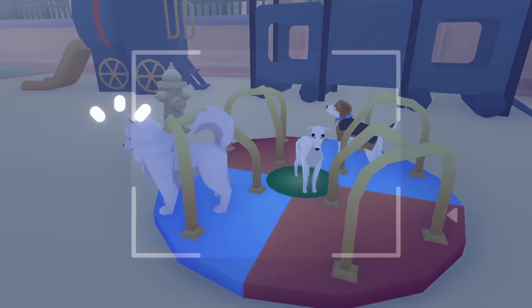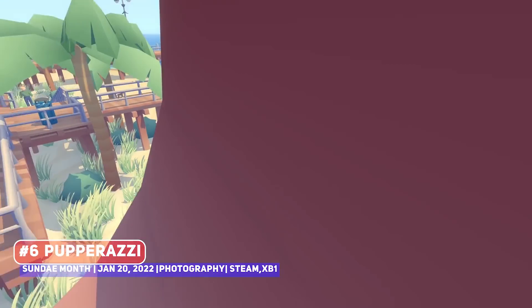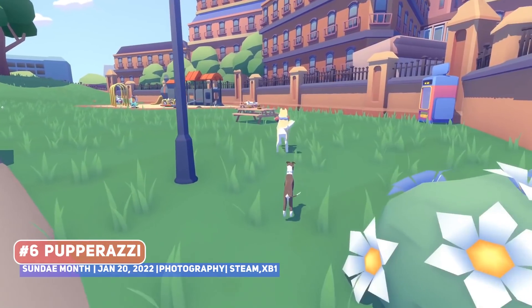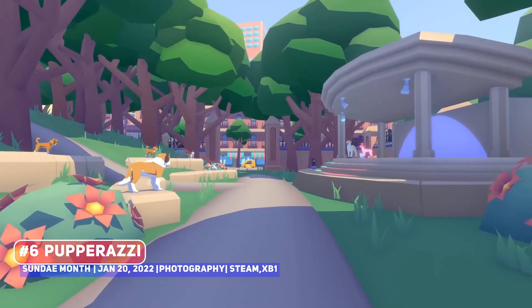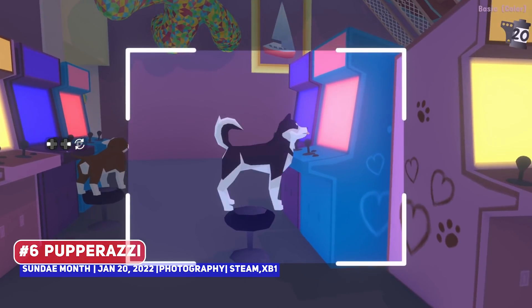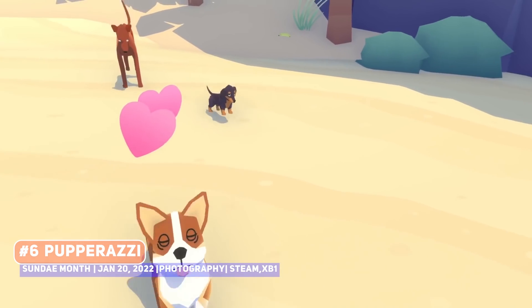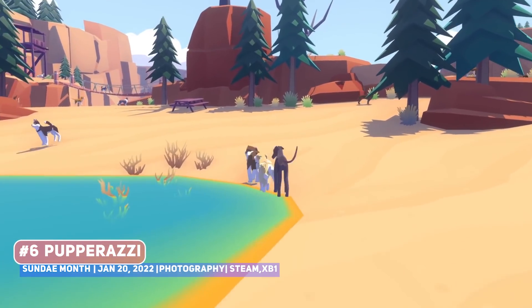One of the cutest titles of the month is Pupperazzi, a first person photography game that has you taking photos of derpy dogs, and gets extra props for the clever title. Everything in this world is a little bit off, like the fact that you play as a living camera with arms and legs, and that the dogs themselves look very derpy and perhaps behave in ways that dogs are not meant to.